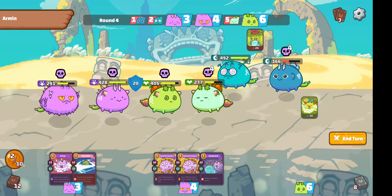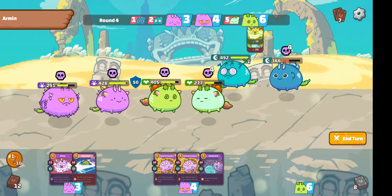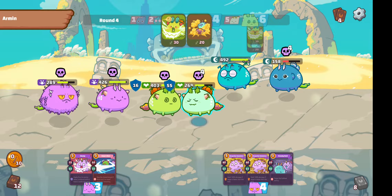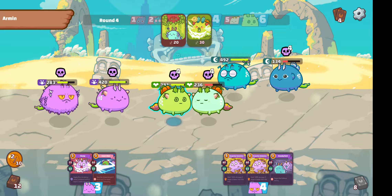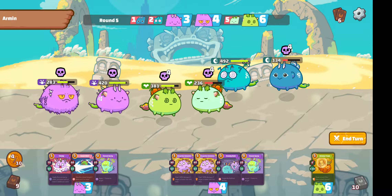The card draw isn't that ideal — I'm not drawing any of my Venom Sprays. I'll just go for this. The opponent will steal one of my energy, but I'll be able to steal it back. He did use a Yam, but I won't be stacking up too much Poison since I only attacked with my front Plants. Now finally I'm drawing some Venom Sprays.